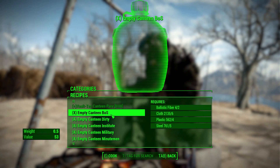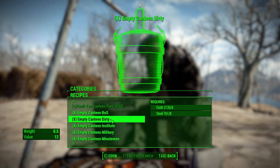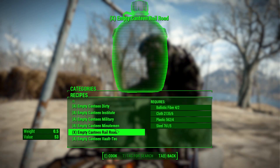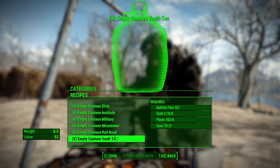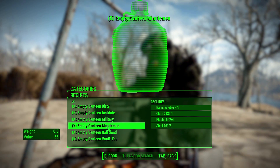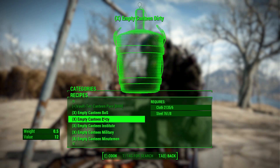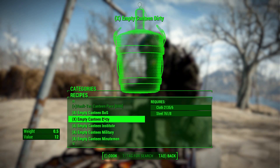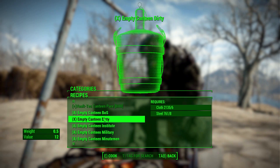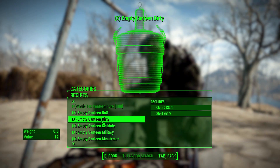At the moment we have seven different canteens, though more are planned for the future. The current ones are: a Brotherhood of Steel canteen, a generic dirty survivalist canteen, an Institute canteen, a military one, a Minuteman one, a Railroad one, and finally a Vault-Tec one. They all require a fair amount of materials to build — ballistic fiber, cloth, plastic, and steel — with the exception of the dirty canteen, which is the early-game starting canteen requiring only cloth and steel.